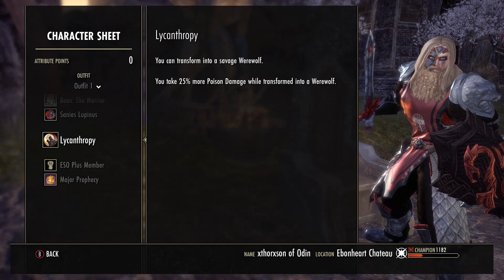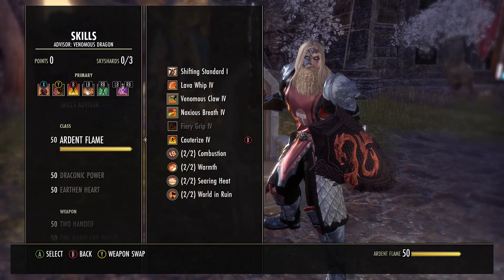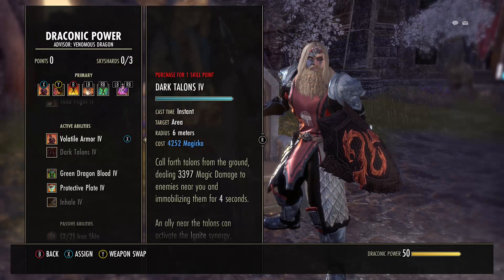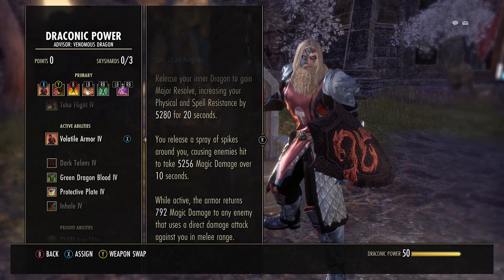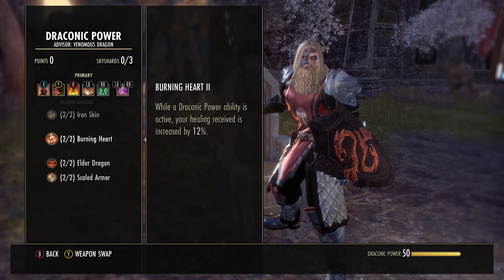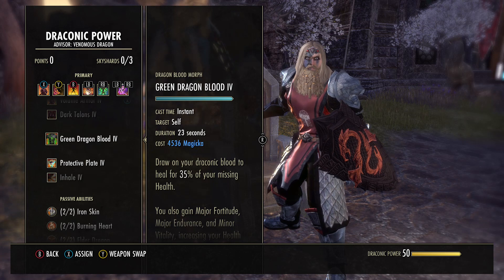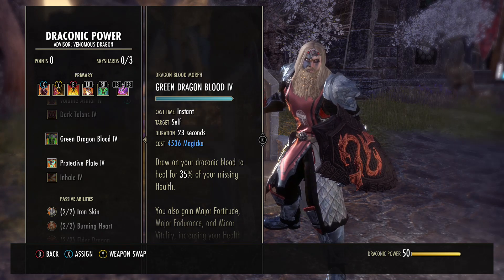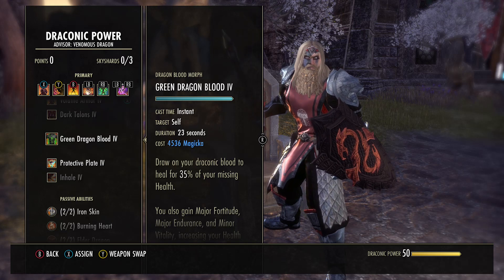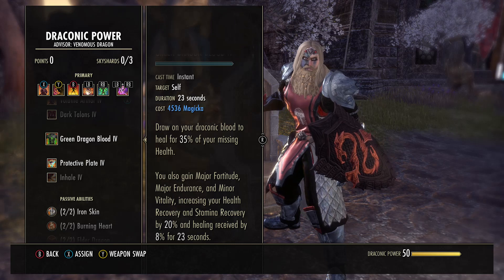Going into our skills, we are running on our back bar Volatile Armor — that is our main resistance buff. A general rule of thumb I tell all DKs: always have your spikes in your back bar because you get 12% more healing done. That being said, your flex spot is Cauterize, so you can run Green Dragon Blood if you choose to — that will synergize with this build very highly.